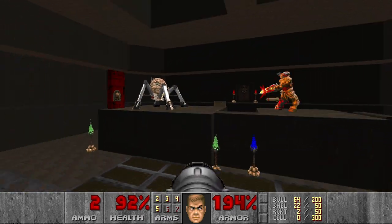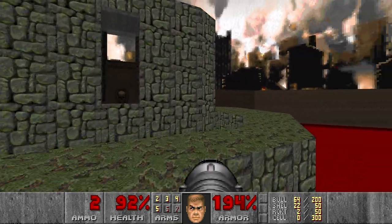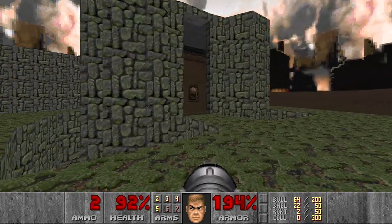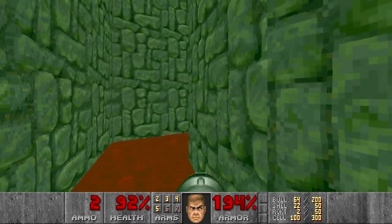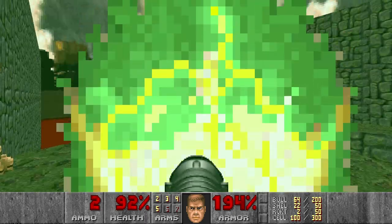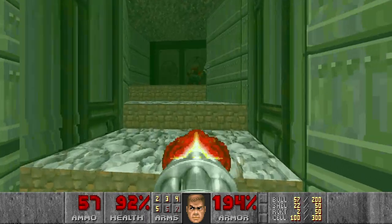Look at them go. We can open this door and now go here to grab the cells and the red suit, which will be quite useful. So now we are going here to kill some of the guys because I usually forget about them.